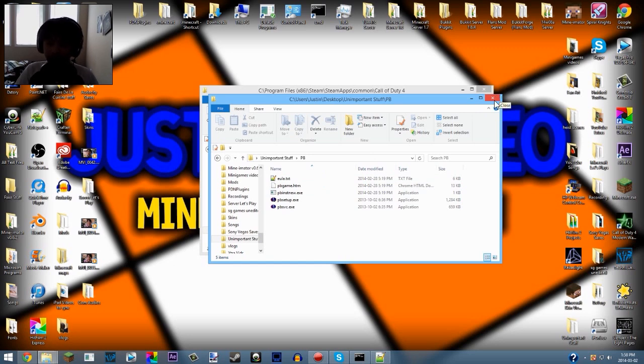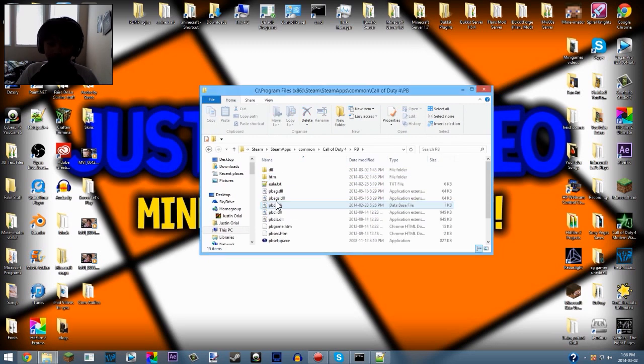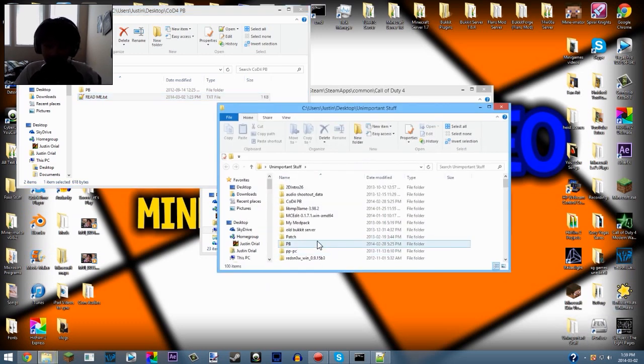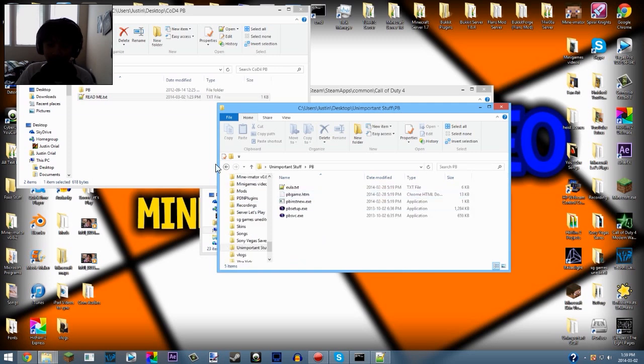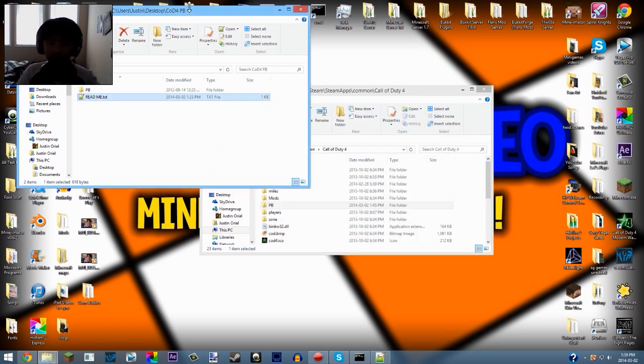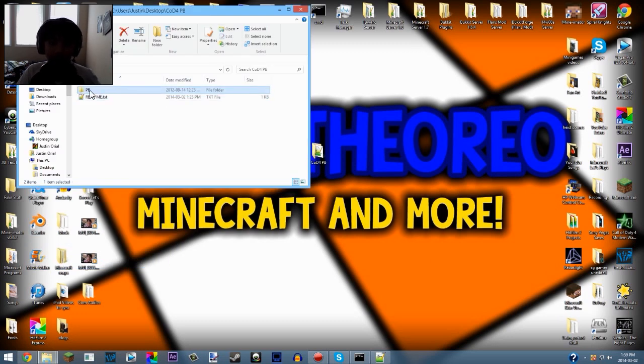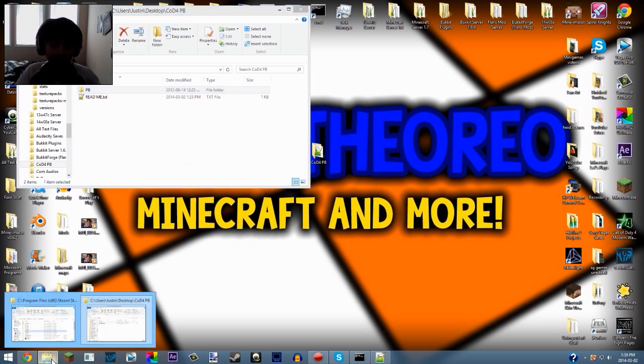You want to make a backup first. I made a backup of the original PB folder in case anything went wrong, so I still have the old one. What you want to do is download the file I have in the description - it's on MediaFire. Right-click and extract it. You'll get a folder containing the readme and the really old PunkBuster version file.